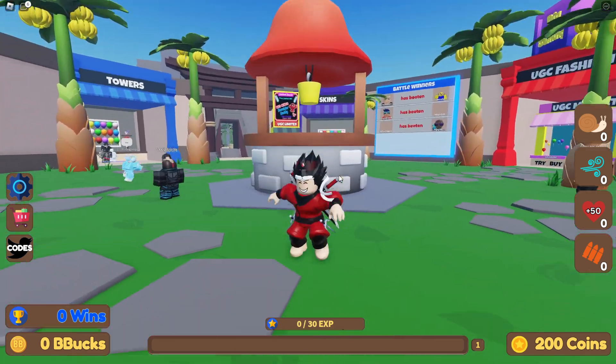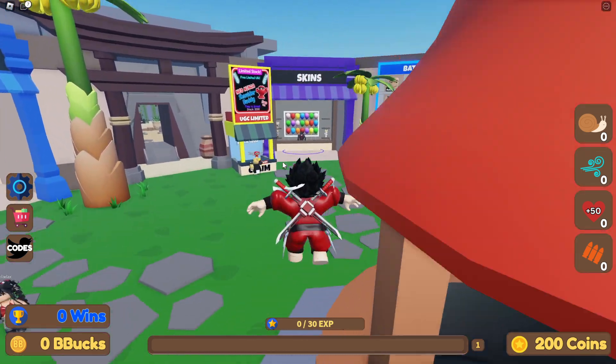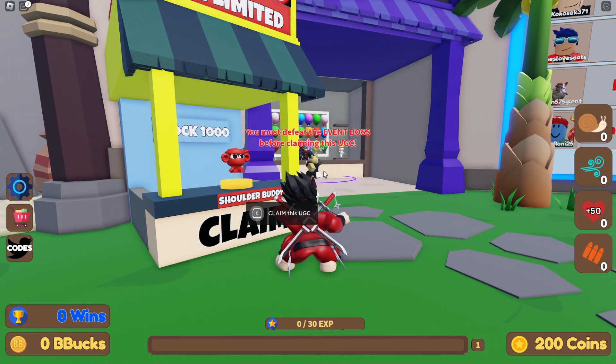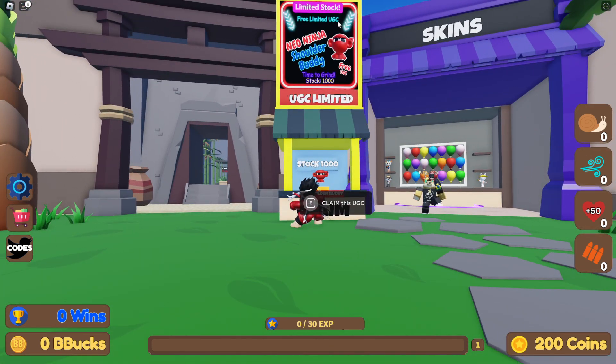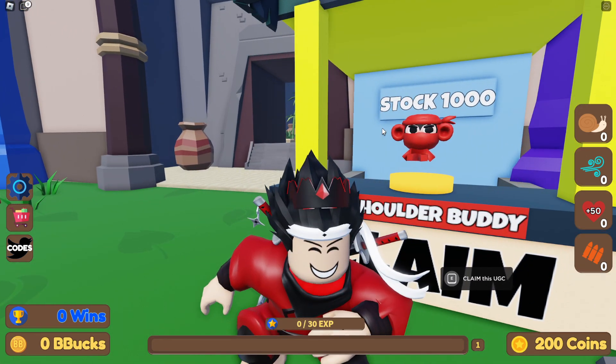What's up guys, welcome back! We have new free UGC items in Balloon Rush Tower Defense. You can claim the Neo Ninja Soldier Buddy — you have to defeat the event boss to claim it. It's a limited stock free UGC item.